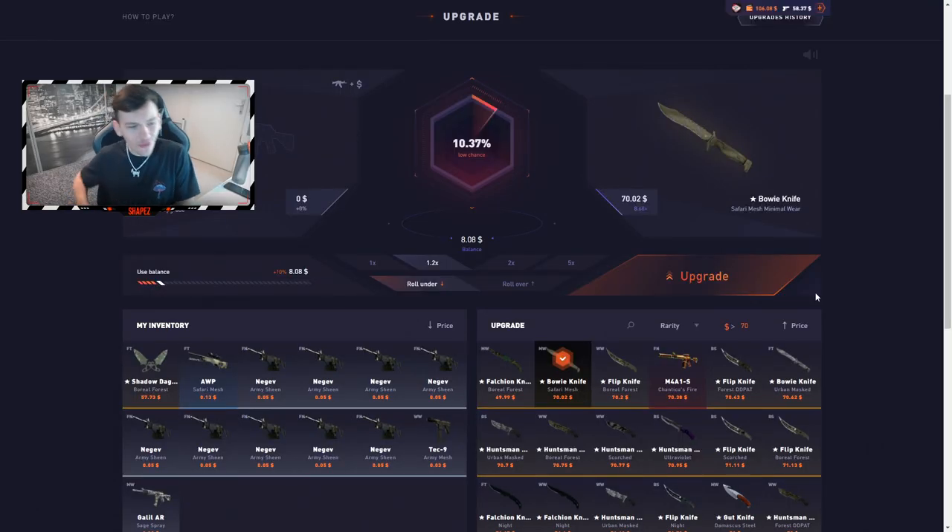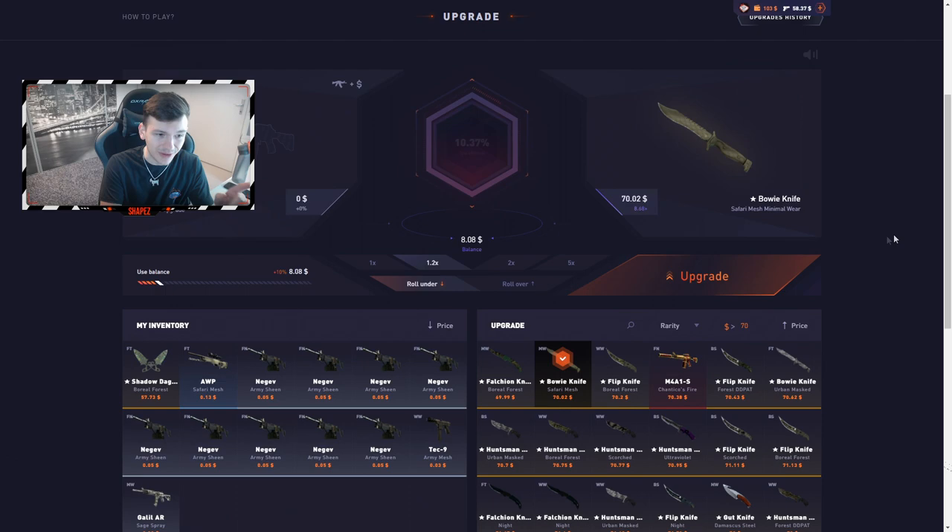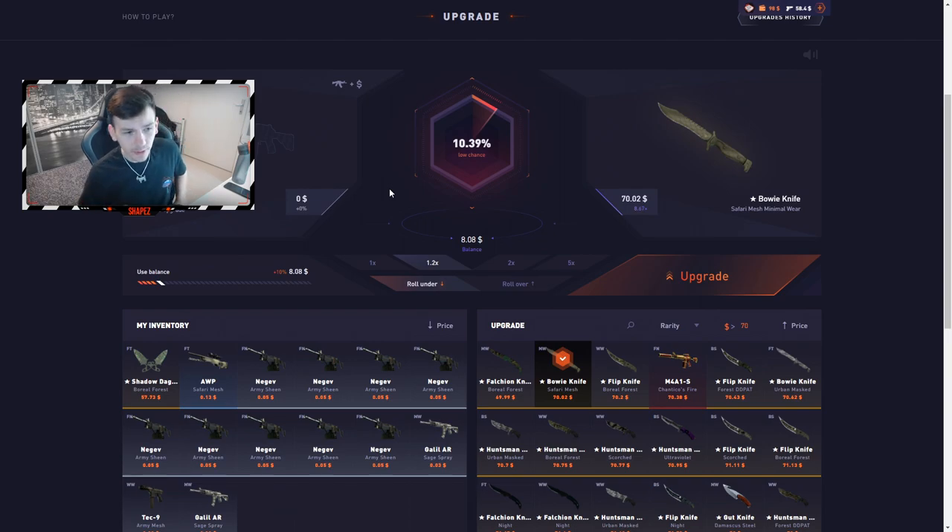Now starting the upgrades. From the first 10 knife cases we got one knife worth $58 — really nice. Now doing 10 upgrades, spending $8 to get a $70 knife, so basically a 10.4% chance. Going under all the time — first upgrade, please give me a knife. Nice, let's go!